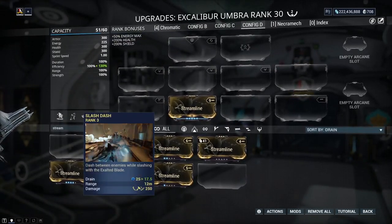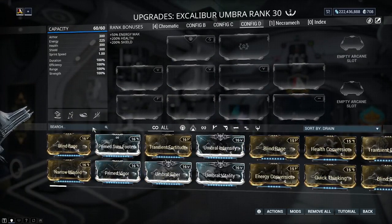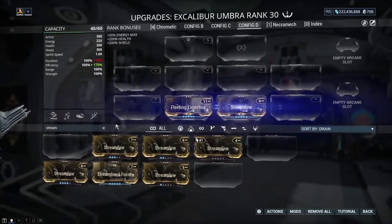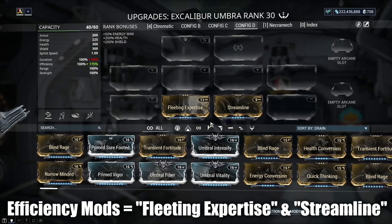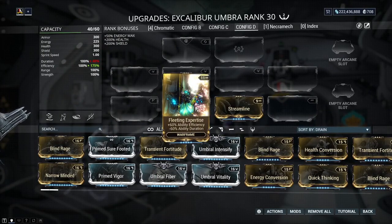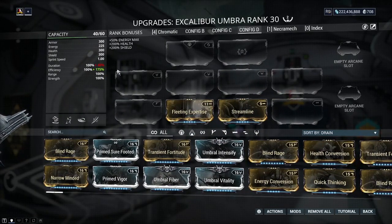Now as for how efficiency works, the maximum amount you can get is combined mostly between two mods — there don't seem to be any bigger efficiency mods besides things like Rage and Hunter Adrenaline that restore energy. For now, these are your two main flat mods to max out ability efficiency, and as you can see it caps at 175%. This mod here says 60% ability efficiency and this one says 30%. Now 60 and 30 is not 175 — it's actually 190.